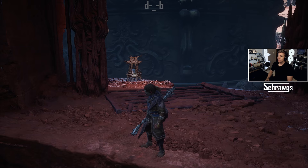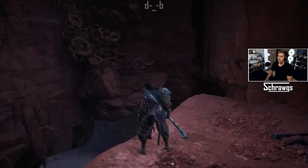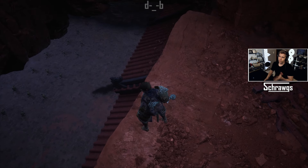This boss fight is located right next to the Upper Pagoda checkpoint, which you can see behind me, and then it's down in this boss arena, which you can drop down onto these roofs and then drop down on the floor.